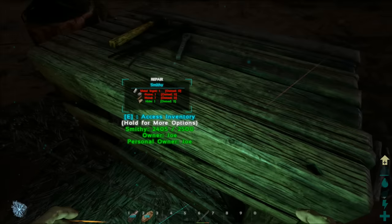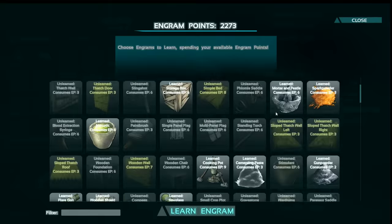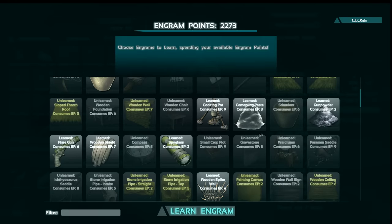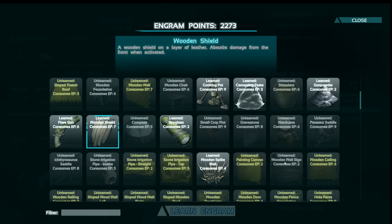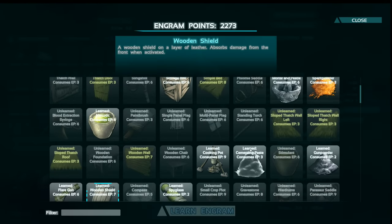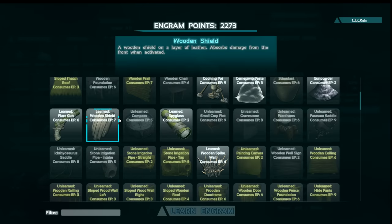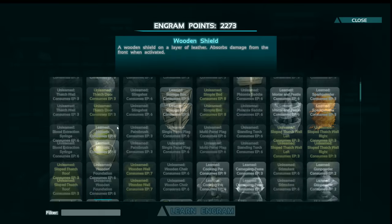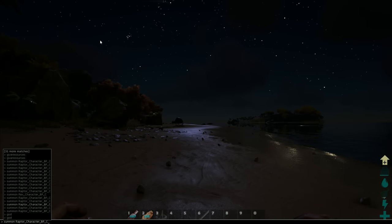Hide is obviously easy to get. So I definitely recommend you guys try and get the sword and shield — it really is worth getting. The wooden shield on the tech tree — looking at the engram points — it's right next to the flare gun. You need to be level 10 to unlock it. The only problem is you can't really use it with a spear or anything; you only get a wooden club.